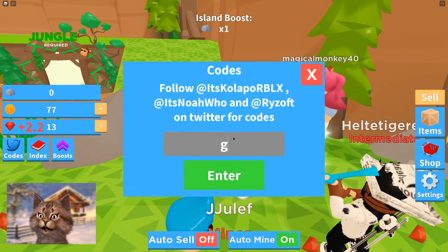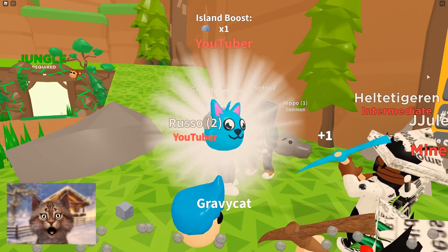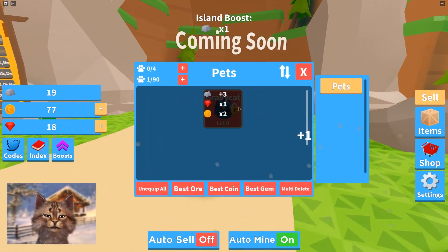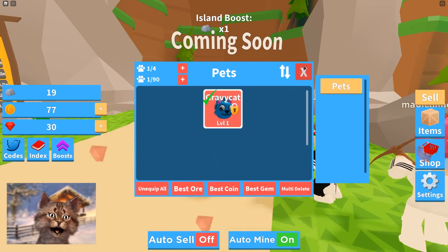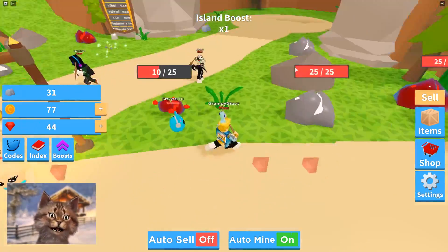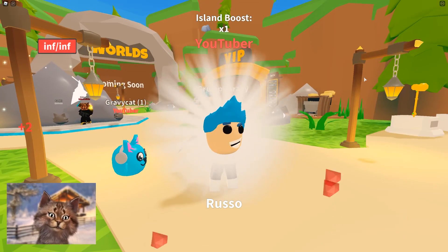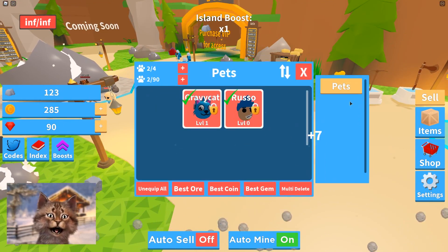There's a red ore, I wonder what it does. Also I think the owner tweeted at me - you can do code 'gravy cat' and you get a Gravy Cat pet. Look at it, it's the best pet in the world! Look how derpy it looks, but check out those stats. Now let's try code 'russo' - sorry Russo but I'm stealing your code. I stole it and now I have two really good pets.